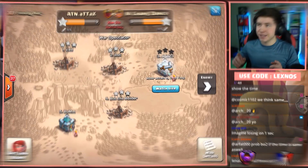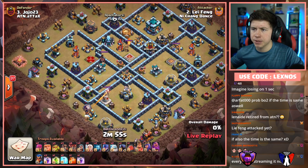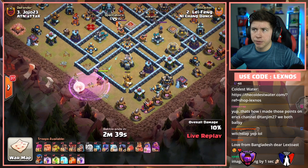Leifang is in with the fourth attack for Dance — can they continue the streak of perfection? Coming in with a mass witch attack. What the heck — he's got eight Witches, five Healers, a ton of Sneaky Goblins, and a Giant. Here we go with the Queen walk, starting on the bottom side of the base. Gonna go with the early Rage because he drops her straight into a Warden Tower which does a lot of damage. He has three Wall Breakers but not gonna use any at first. Are we gonna try to just skip the Eagle? Warden down with the Queen. He has six Loons as well. Wizard to help on the bottom side.